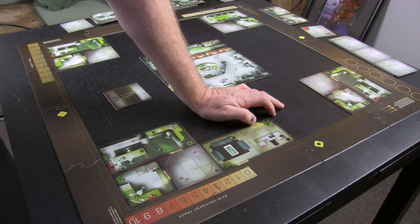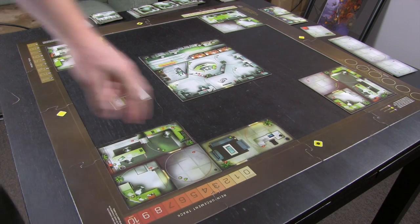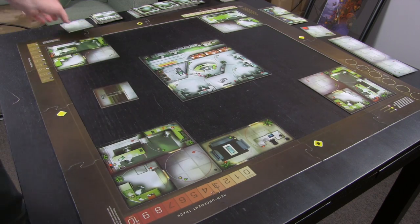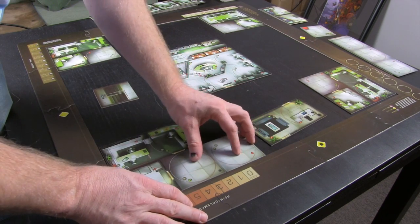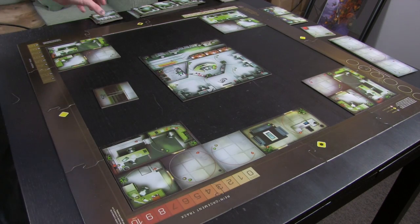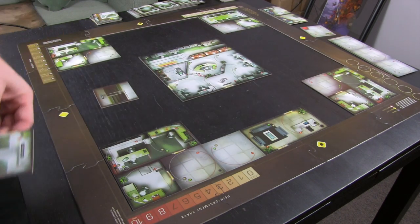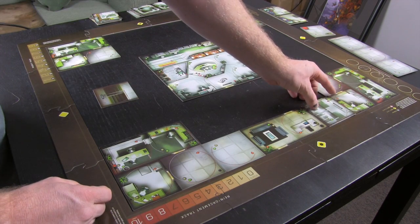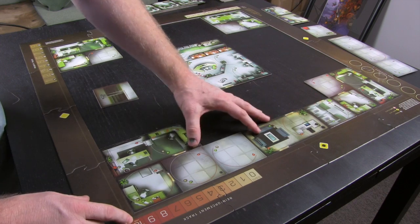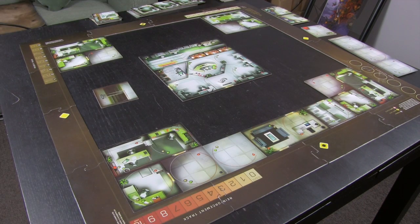We can kind of do whatever we want, to a certain point, as long as we meet the requirements. We can add a hallway and then the entrance. And because all entrances have bathrooms near them, we're going to go ahead and put a bathroom right there.